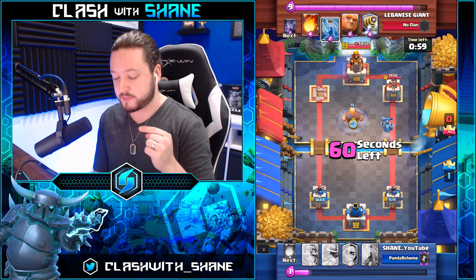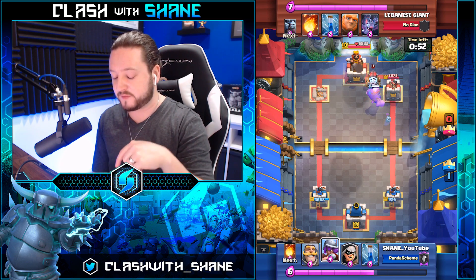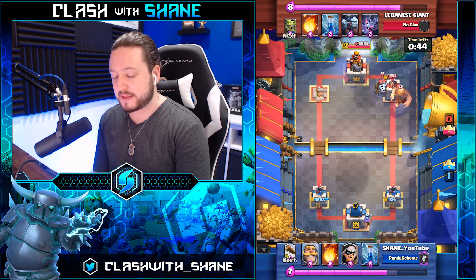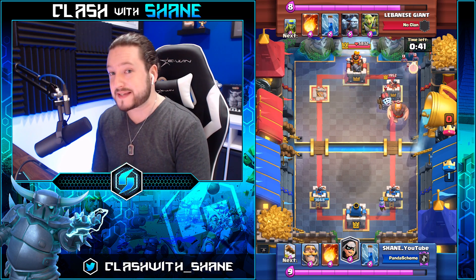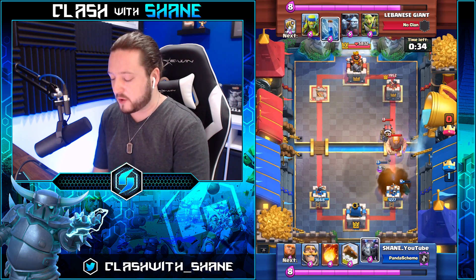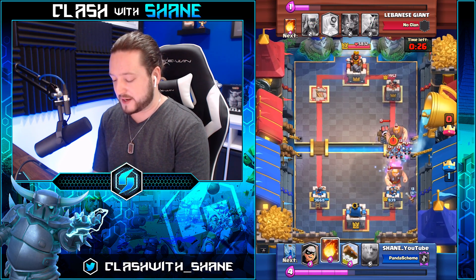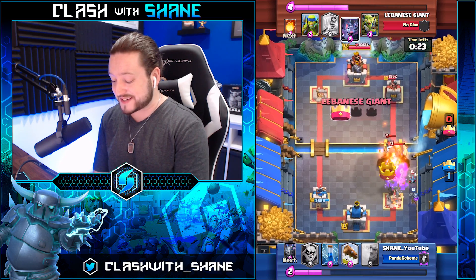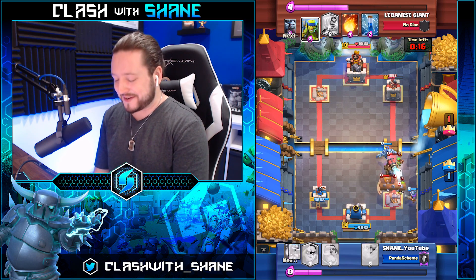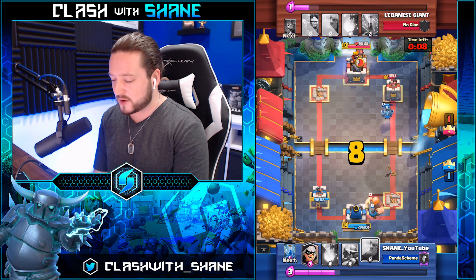Once you have their tower down, if they have a sparky deck it's a lot harder to go opposite lane pressure because the sparky is able to defend both lanes if you activate their king tower. We made a mistake on that push — we should have used the giant a bit earlier to tank for the mega minion. If the mega minion wasn't targeted by that tower it would have locked on and done work. Right here is the zap for the bats and the sparky might go down as well with the mega minion doing work. Fireball here — I should not have used that just yet because the minion horde was going down and we are in some big trouble.